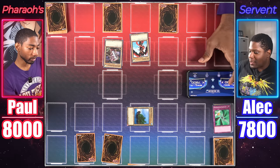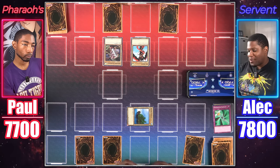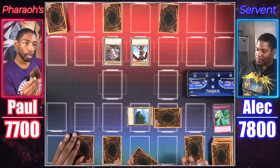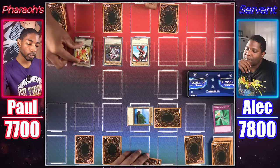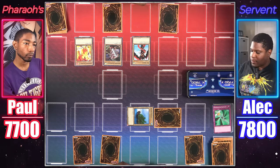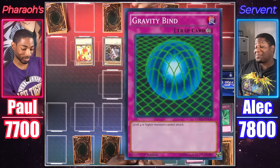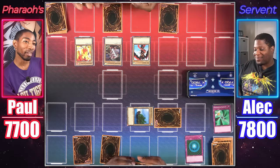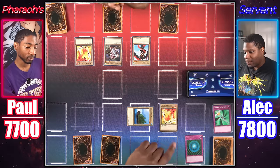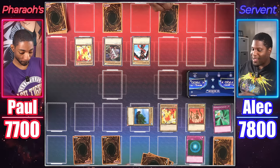Set one card face down and a monster face down, end my turn. Normal summon Darkfire Soldier number two. Sky Scout attacks that face-down monster. On declaration I'll activate Gravity Bind! We're really doing this, duelist. Draw — flip summon Darkfire Soldier number two, normal summon Flying Kamakiri number two. End my turn. Set a card face down and end my turn.